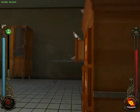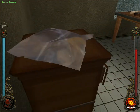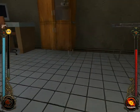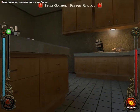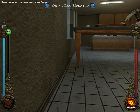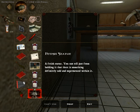I want to know where the door leads. I don't see any doors here — it's not a door, it's a painting on the wall. That sucks. It's kind of a fetish — but it's not the one we're looking for apparently. Now we only need to find... let's look at that item. Is it any actual use for us? It's a fetish statue. You can tell just from holding it that there's something definitely odd and supernatural within it. So no use for us.